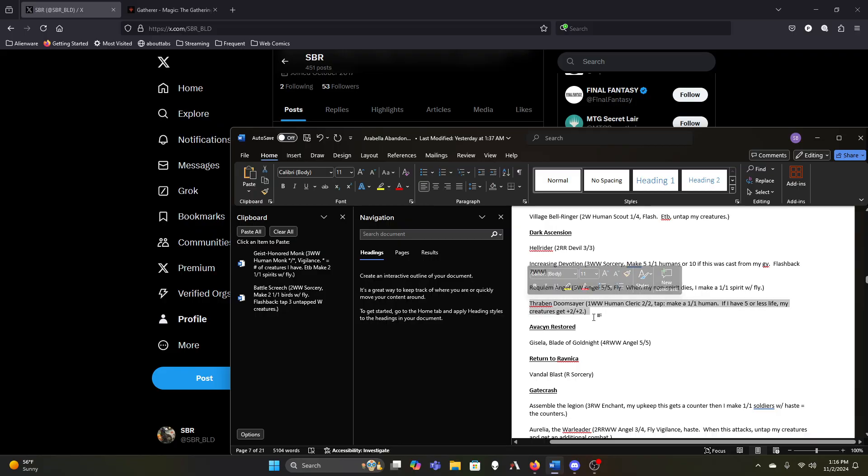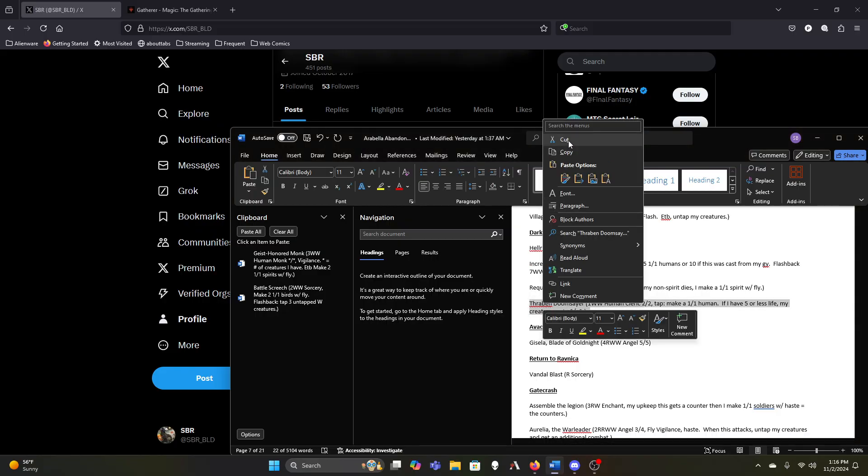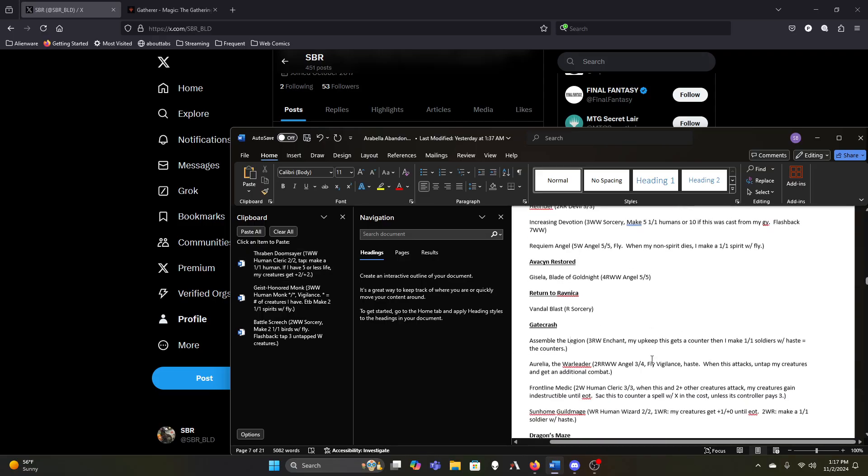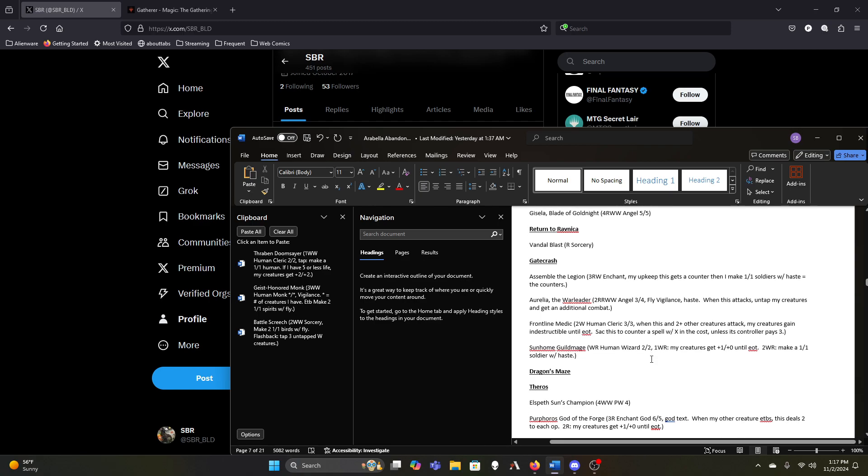Maybe cutting Increasing Devotion — we probably don't need Thraben Doomsayer either. We have a lot of other ways to make one-one tokens repeatedly. It's nice that he just taps to make one, so it's pretty mana efficient, but it's only one per turn cycle. Also, we really don't want the plus-two-plus-two to randomly happen — we want it either because we intended it to win the game, or not at all. We don't want it to happen outside our control because somebody dealt us damage and now Arabella's trigger doesn't fire.